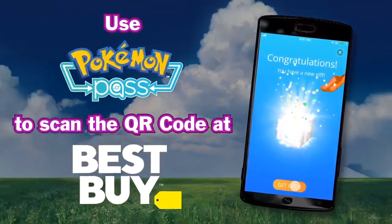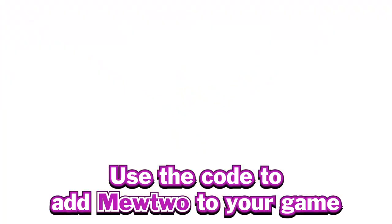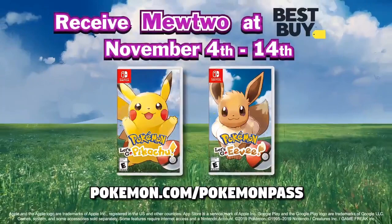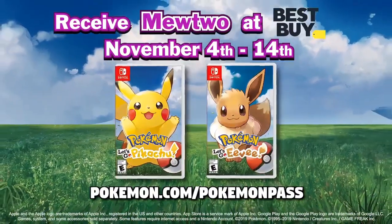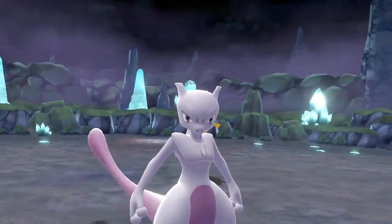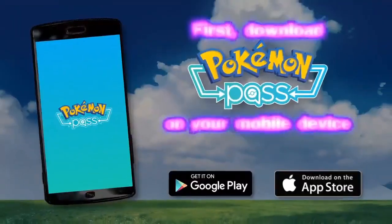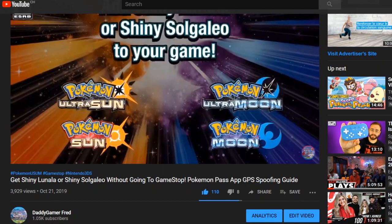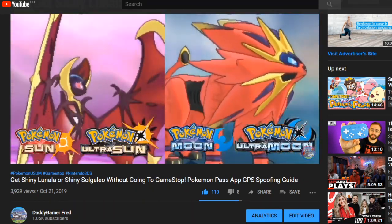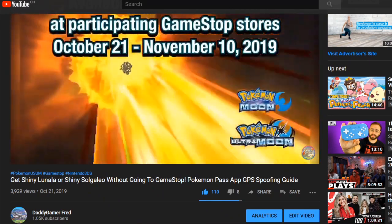What kind of sucks about the event is that you actually have to travel to Best Buy, open up the Pokemon Pass app, scan a QR code, get the code from the app, and then enter that into your Pokemon Let's Go game to receive your gift and get your Mewtwo. However, there are ways to get the app into thinking that you're at a Best Buy when you really aren't. I've done a video on the Solgaleo and Lunala event at GameStop, and a lot of people were asking how to do it on iOS.